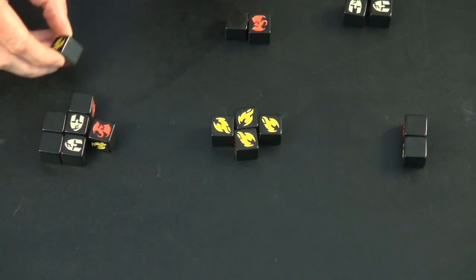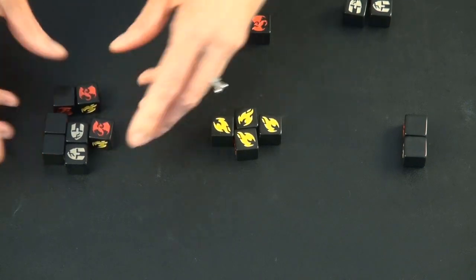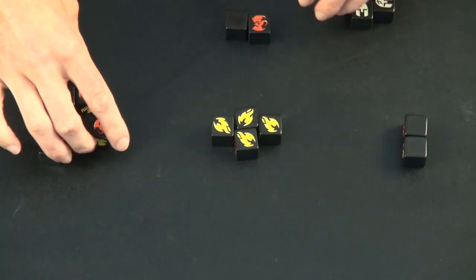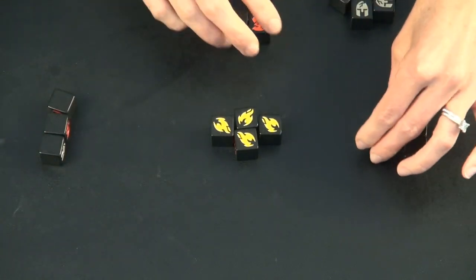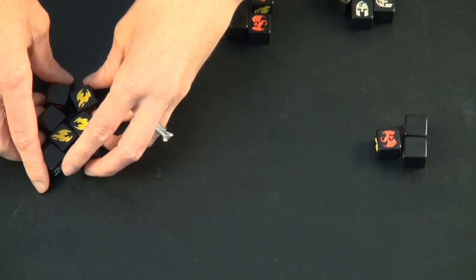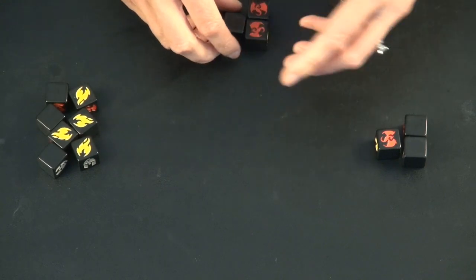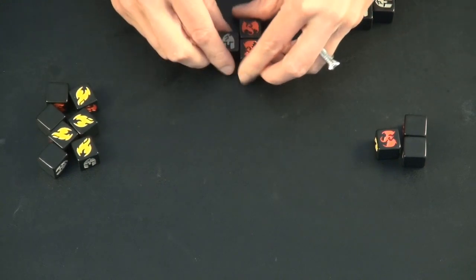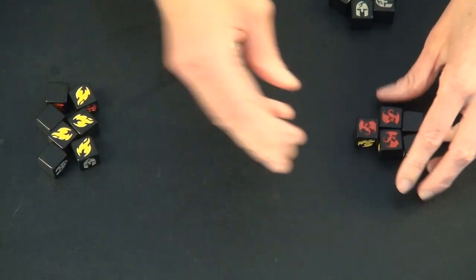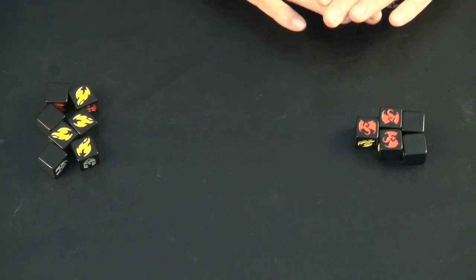So we'll say this person rolls, and oh no, they didn't get any fire. These two are left. They're going to give one of each of these dragons to each player, and they get all of these fire tokens — they have a bunch more dice now. Then it's this player's turn, and if they do really well and roll this, then they would have gotten rid of all of their dice, and they would be the winner of this round.